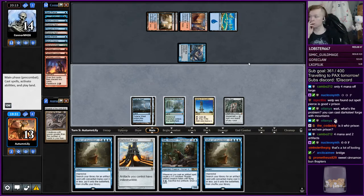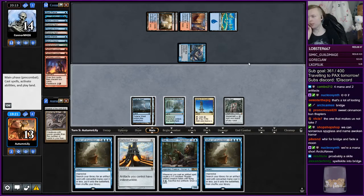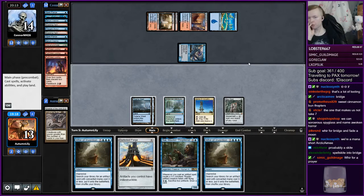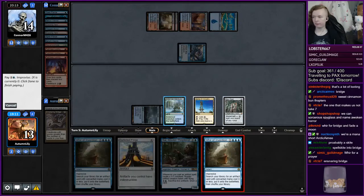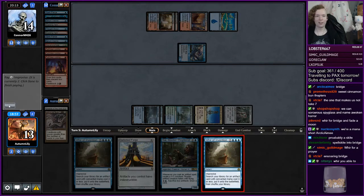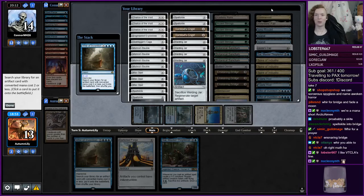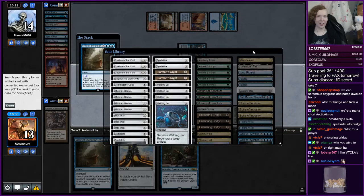God, they're gonna put us to double bolt range next turn too. Do we just have to chump? No, we have to find an artifact — one that makes us not take seven. A Spellskite for them. Spellskite into Bridge — yeah, Spellskite is in fact a Horror. Ensnaring Bridge — were I able to Whir I would in fact Whir for Ensnaring Bridge. I know that will probably come as a surprise to you, but I would do that line if I could.